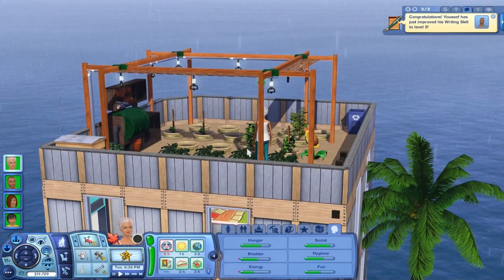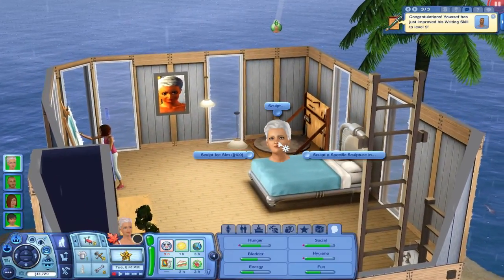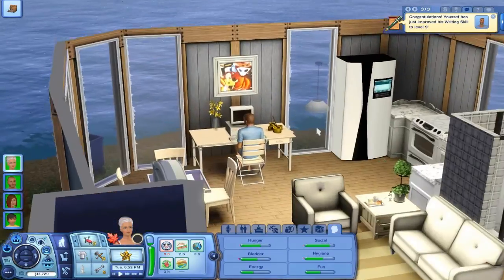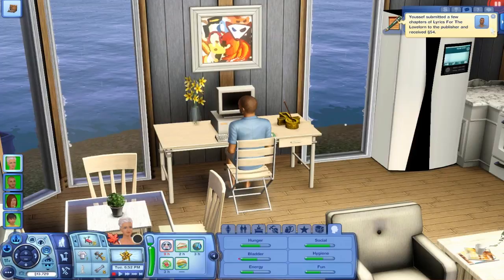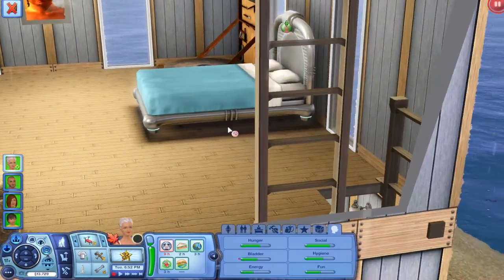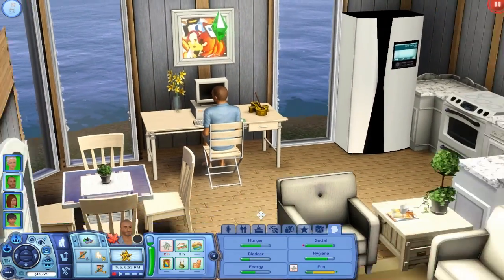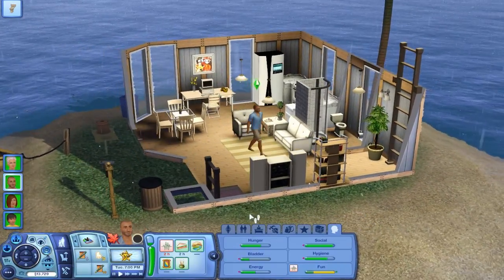It's raining — actually it's hailing in the game. Let's go downstairs. She's pretty tired. Let's actually try to sculpt something in ice for today — I want to try to finish it. Yusuf's writing skill has improved to level nine, that's amazing. And his logic skill improved to level six. He just submitted a few chapters and fed lyrics for the Lovelorn for 54 simoleons. Ebony is gonna sculpt for 100. But Yusuf stopped because he's really stressed out.